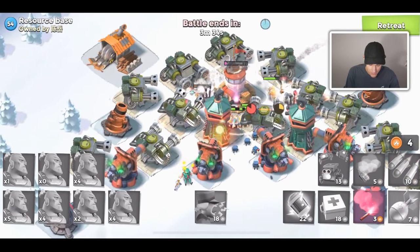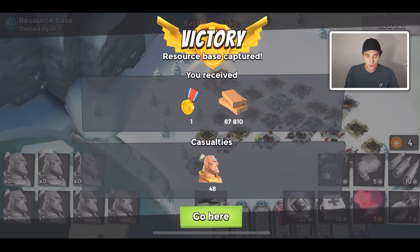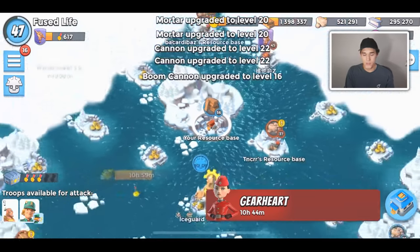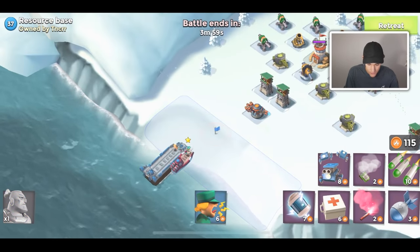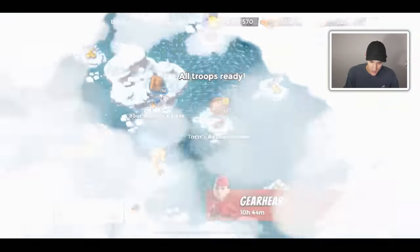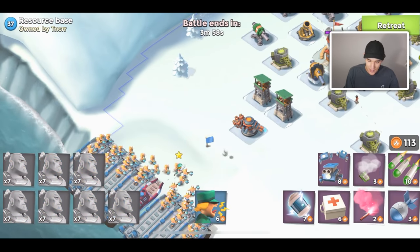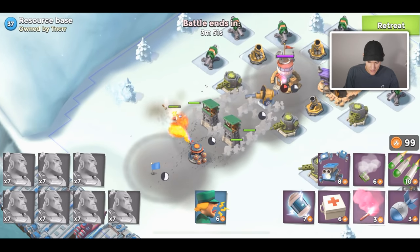It's not looking good for this base - but we just barely clutched it out, we have one warrior left. What makes it harder is you get matched up with players that are also active. The three players that own a resource base are all active players at the very beginning, so they have to quit and then you get to own it. I forgot to retrain. That's basically how resource bases work - pretty much since Boom Beach came out.